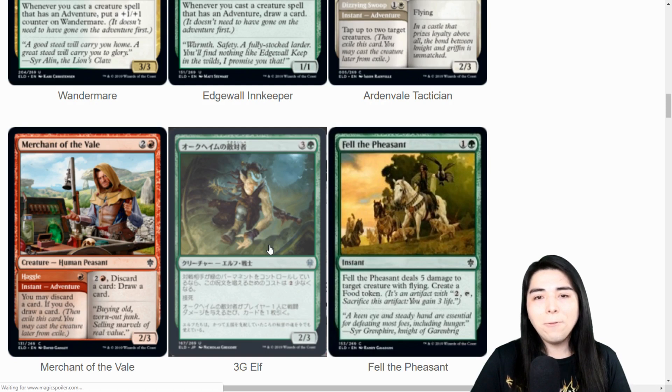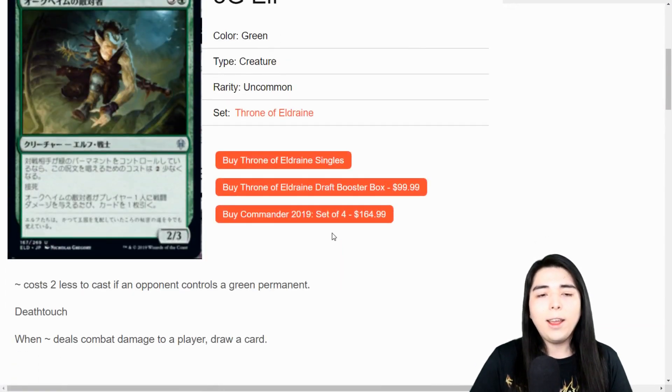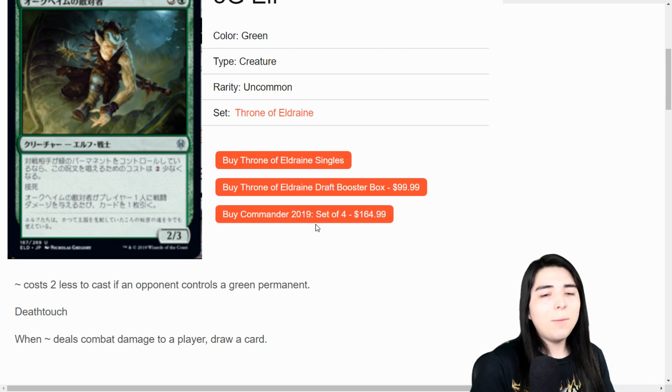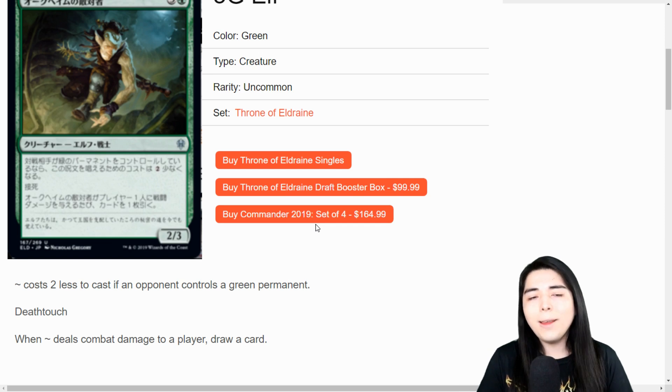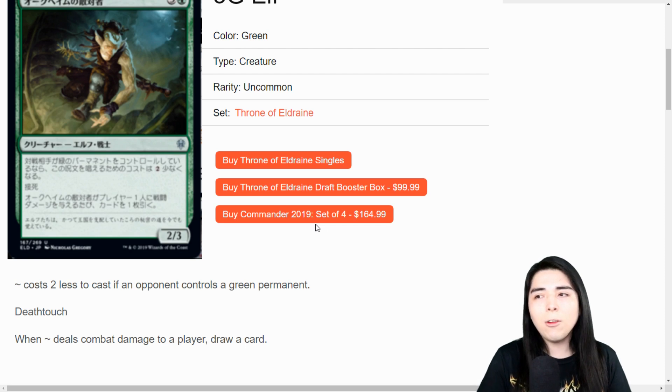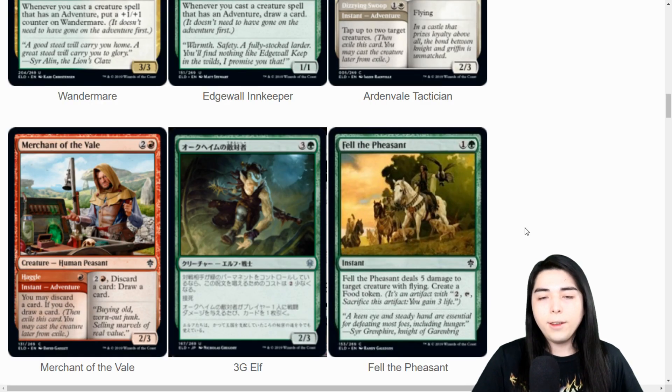We have a four-mana two-three Elf that costs two less to cast if the opponent controls a green permanent, and it has deathtouch so it's hard to block. When it deals combat damage to a player, you draw a card. With three toughness it's still tradeable, but maybe early in the game your opponent won't want to trade. If it gets in one hit, it did its job. If you play it on turn two and your opponent has a green thing on the second turn, you may have a good chance of drawing a card. Good sideboard card for like a standard mono-green stompy mirror match.